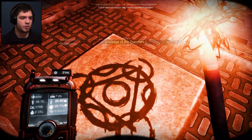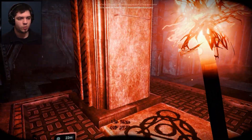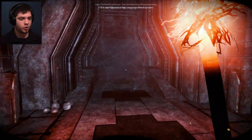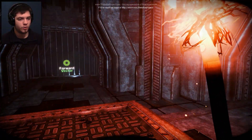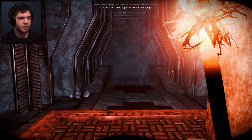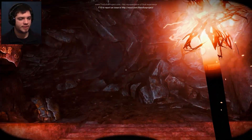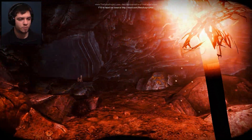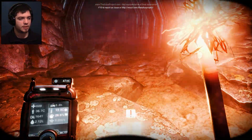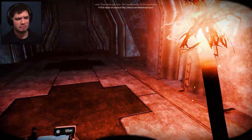What do we have here? Passage of the Travelers 1. I kind of need food and water. So there are four ways to go — one, two, three and four. One is blocked, so there are three ways to go: left, forward or right. We're going to go forward because we are men that are decisive. We always go forward. These little animals are quite irritating and they scare me.